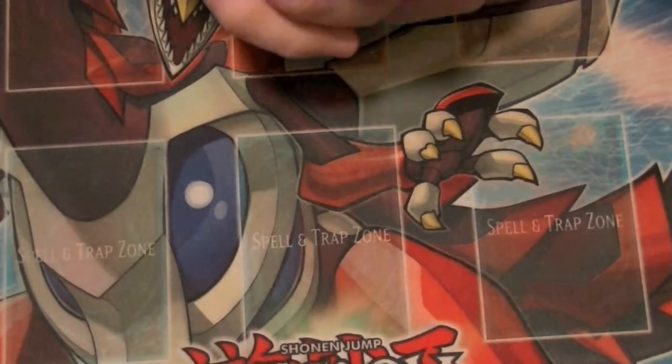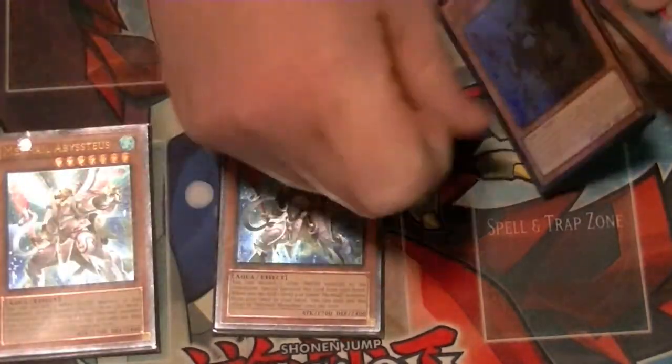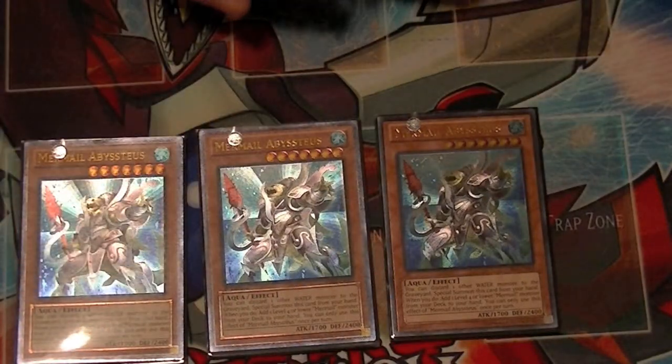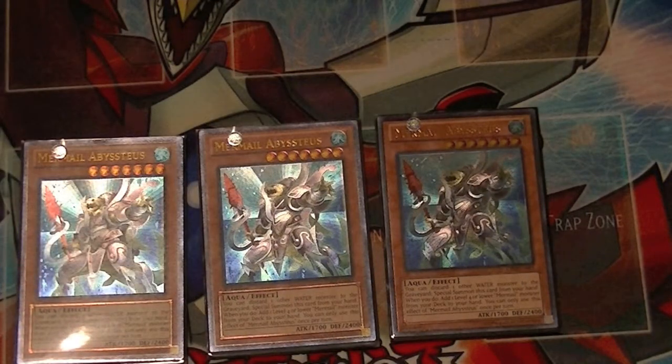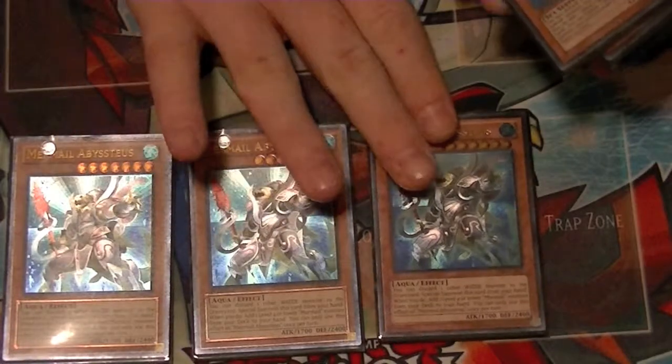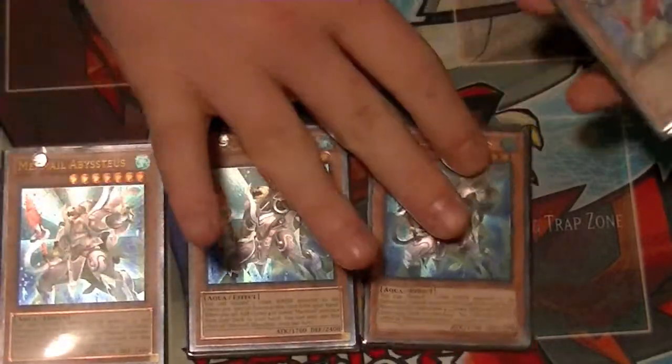We're going to start things off with 3 copies of Abysstius. Discard 1 water monster to add 1 Mermail level 4 or below from your deck to your hand. Great card — goes into your rank 4's and other synchro option plays.